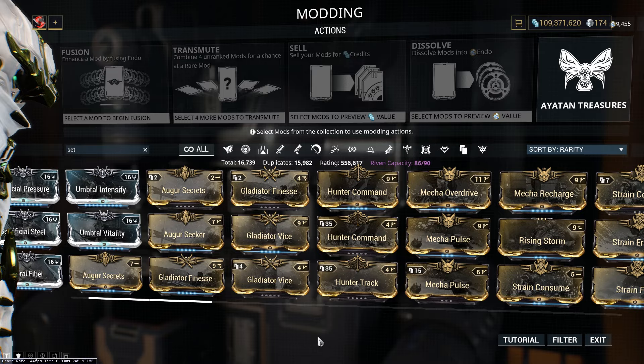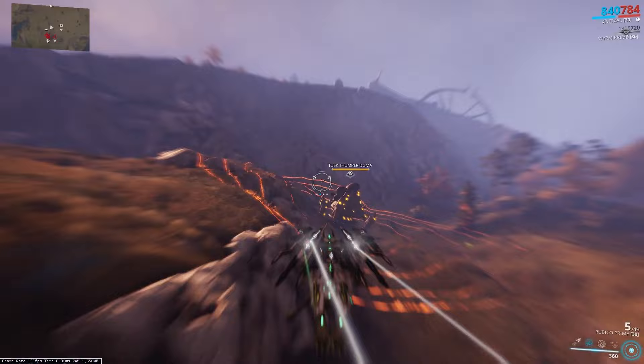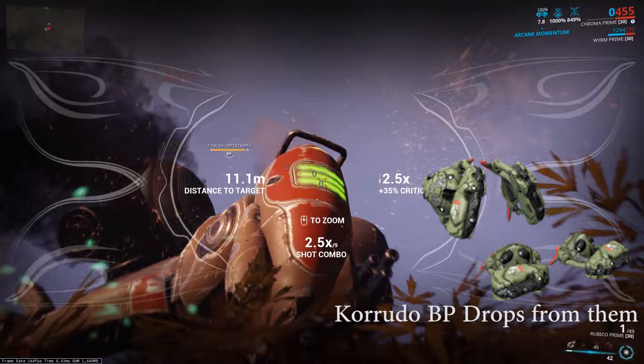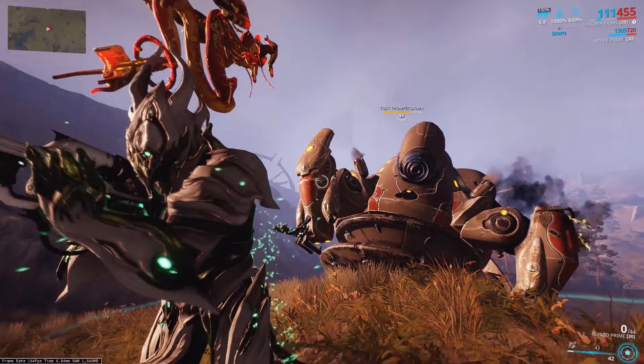Killing the Thumpers is the only way to actually get the Kurudo, which is a new weapon that they added during this update. By all accounts, the Kurudo is basically just mastery fodder, but if you're like me and you'd like to get the mastery from it, or you just want to farm Thumpers in general for the rare resources or mods, I wanted to make a video covering what I've learned farming these guys. Hopefully by watching this, you'll pick up some tips and tricks that will help you farm Thumpers yourselves.